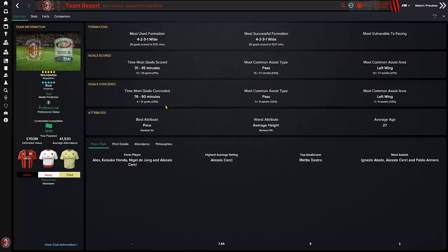What would you work on for that? Defensive positioning, or maybe fitness in training — so players are fit enough towards the end of the game. And we concede more from passes and from the left wing. Interestingly, we both score more on the left side and concede more there. Best attribute as a team is pace — we're ranked first, so we've got the quickest team. Our worst attribute is ranked ninth — just above average — which is expected when you have a lot of quick players.